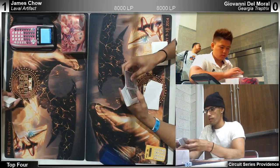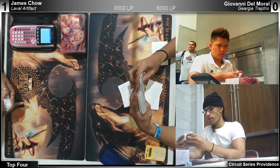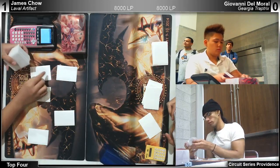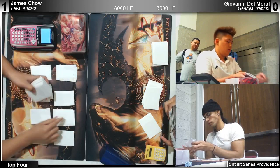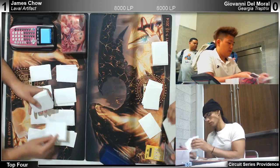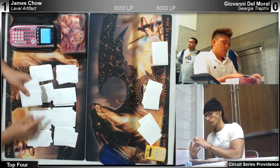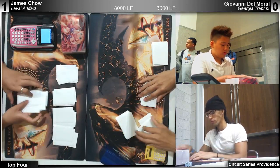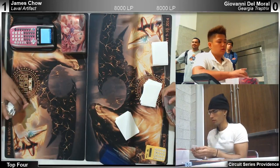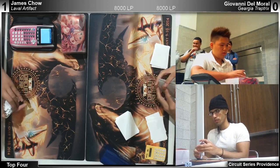Game two. James Chow: Malevolent, three Artifact Sanctum, two Artifact Moralltach. What would Giovanni be siding in? Definitely three Maxx C. I don't think Flying C is that good because of synchro. Two Deep Dark Trap Holes perhaps. Macro Cosmos for sure, Soul Drain for sure — stops the graveyard. Needle Ceiling for sure. So he's got Needle Ceiling, Soul Drain, Macro, De-Fissure, two Deep Dark Trap Holes.